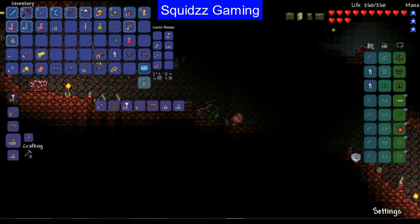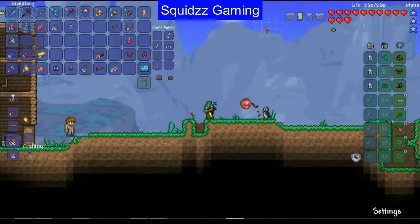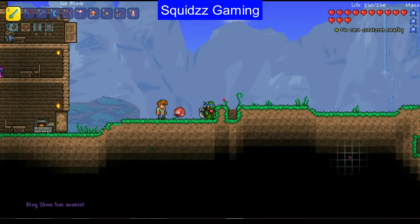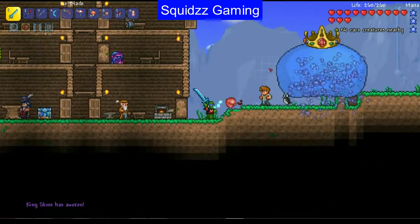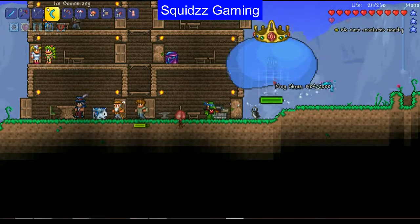Let's make ourselves a slime crown. I'll put the dye back on myself and craft the slime crown — done! I need to find a magic mirror since I don't have a recall potion. Let's head over and grab a thorns potion and iron skin potion, then spawn King Slime. Our current defense is 27. I want to hang around near the nurse who heals you and also gives extra defense bonuses.